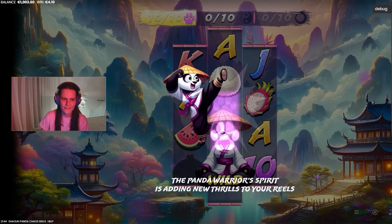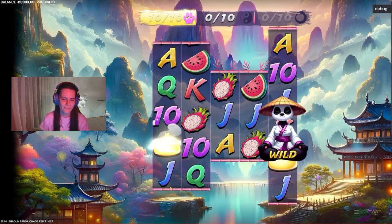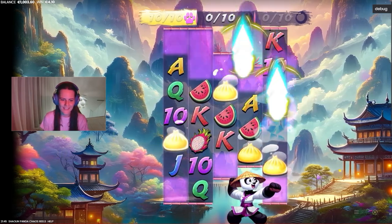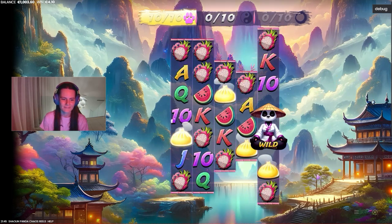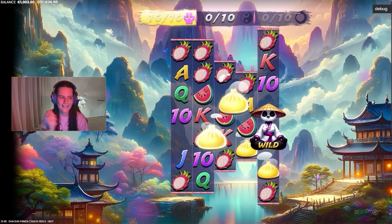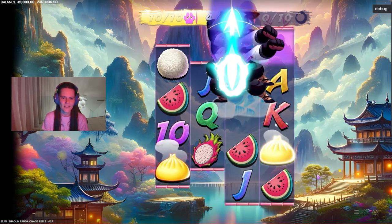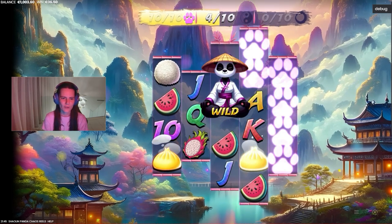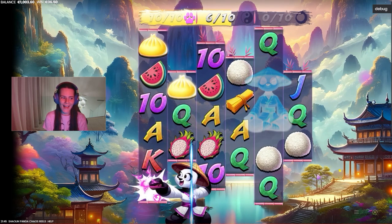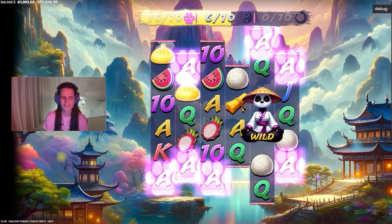Okay, five more spins. We need six more buns — okay, four more — for opening another function of the slot. Let's go, girl! I don't know if it's a girl or a boy.